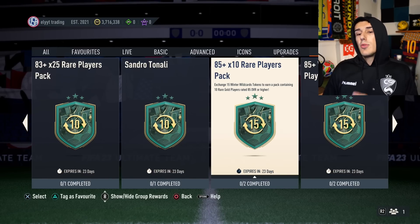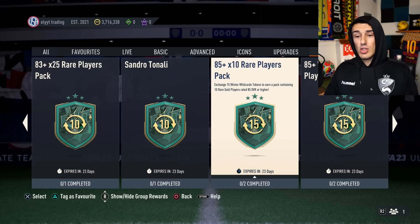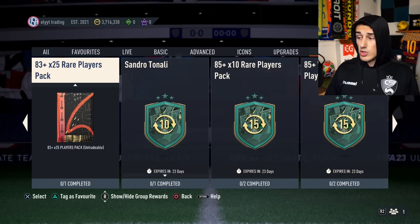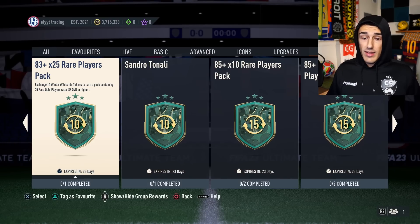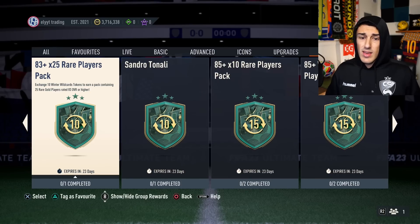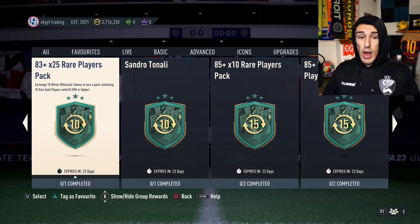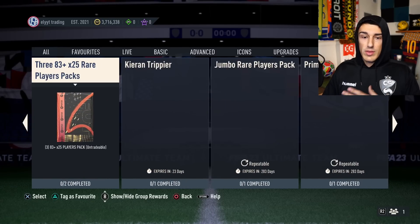For 15 swaps you get an 85-plus times-10 players pack — normally seen at the end of each year, but coming much sooner this year. Only one option is doable and it requires 15 swaps. At 10 swaps you get an 83-times-25 pack, which I think is much better value. Even if you only get a couple of 85-rated cards, you're getting a lot of other fodder and it's cheaper, so 10 swaps for an 83-plus times-25 is not bad at all. Stay away from the player picks.